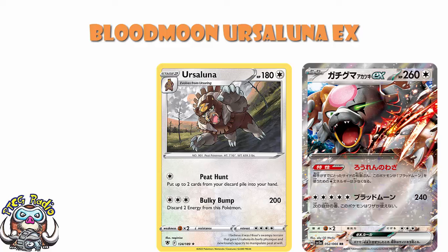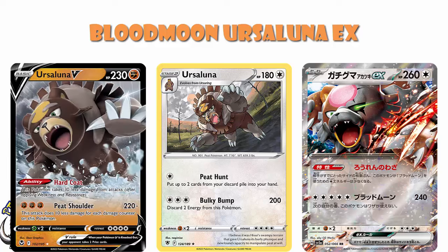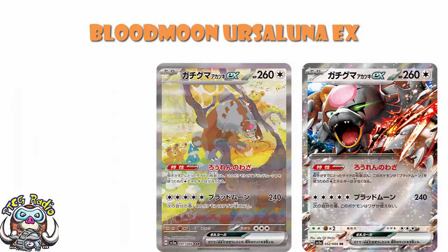And obviously, we know at this stage that Ursaluna could have been fighting or colorless - we get ourselves colorless. Before we get onto the card properly, I need to show you the special illustration rare, which is absolutely beautiful. And also super weird, but only specifically for me.